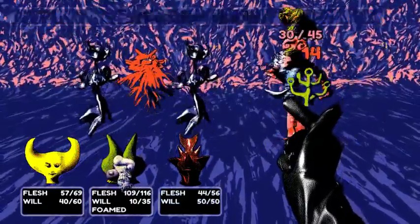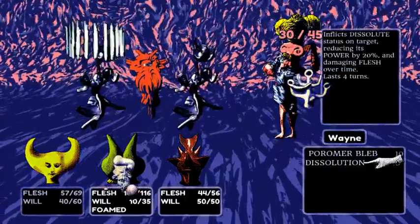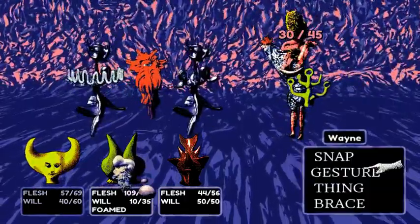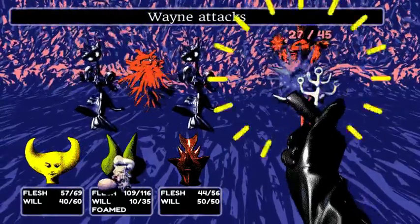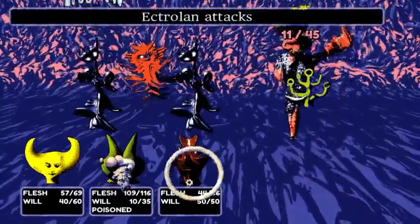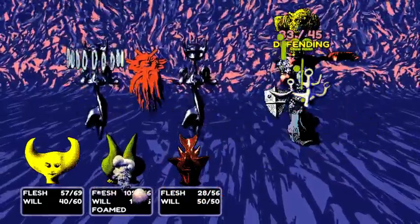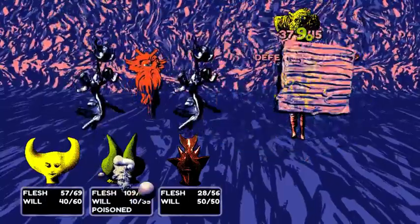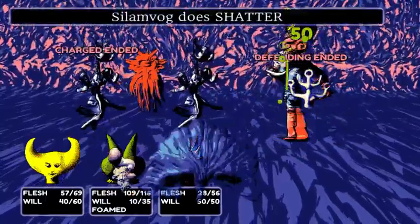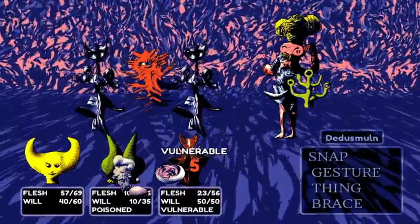We also gotta kill you right now because... we don't have just a more powerful attack. Is it just me, or did Foam like double his health? Because that's what it kind of looks like, what it did. I forgot if he had that much beforehand.